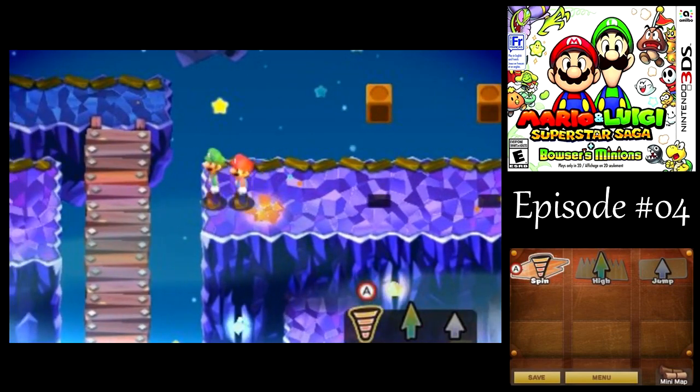This pipe just takes us back to where we started on that screen, but we don't need to go there. Let's go back the way we came and collect some more treasure. We have more than enough coins for Bowser. Now that we got the high jump move, we can get up here to get more treasure.